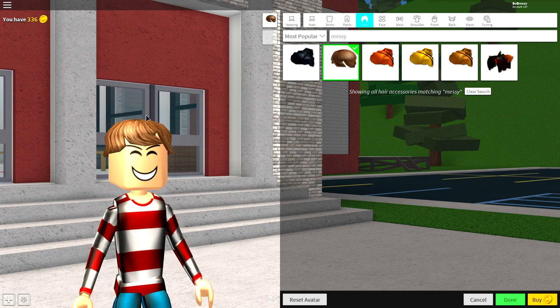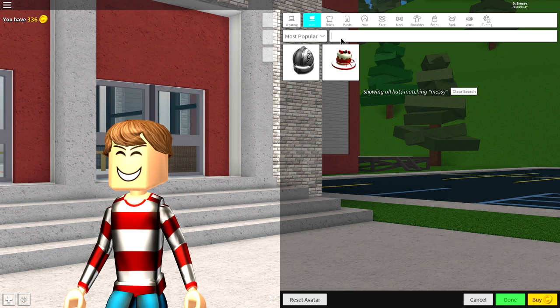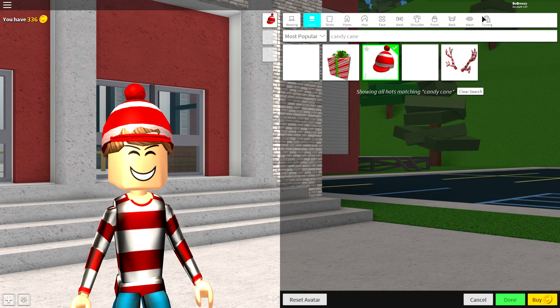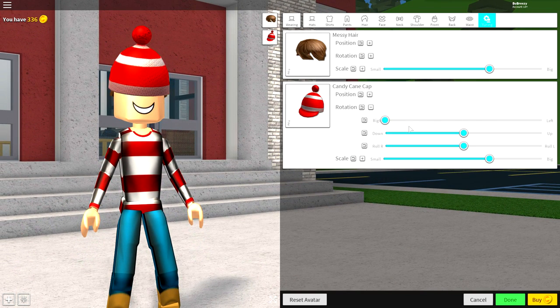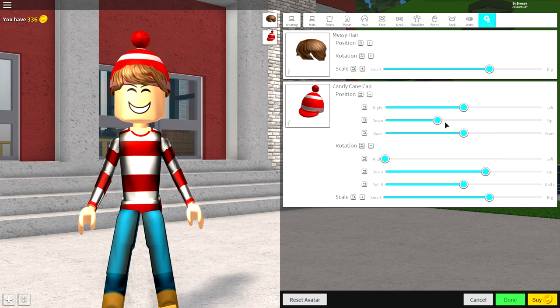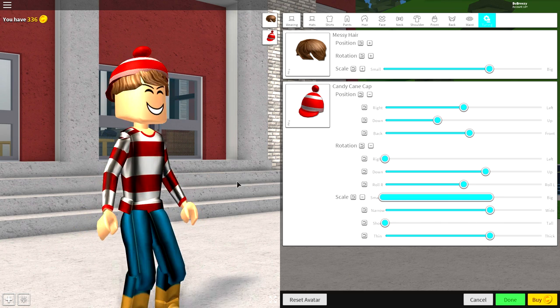Waldo has this stripy beanie on, so to equip that, guys, come to the hat selection and up here you're going to want to search 'candy cane' - just like that, but actually spell it right - and equip this hat right here. Now we need to do some tuning. Come to the tuning selection, open up the rotation, spin the hat around - and he can't see anything now. Next, just tilt the hat back like that, and now bring it forward like that. I could also recommend that you make it less tall, because if you do, it just looks a bit better and a bit more realistic.